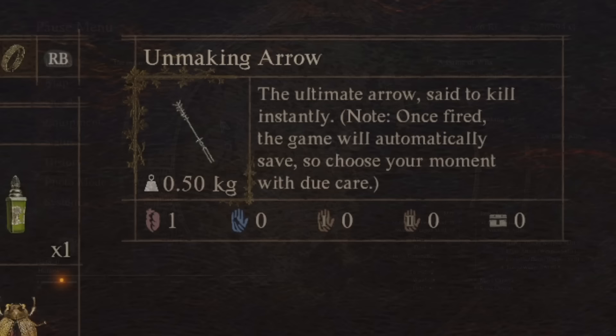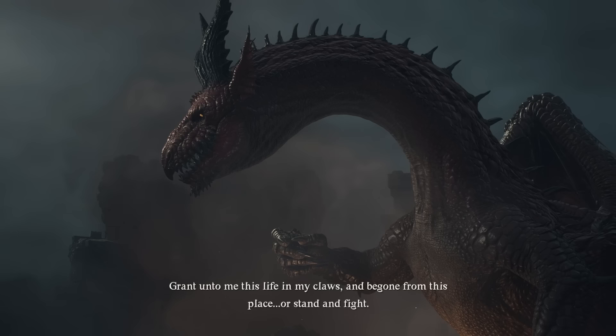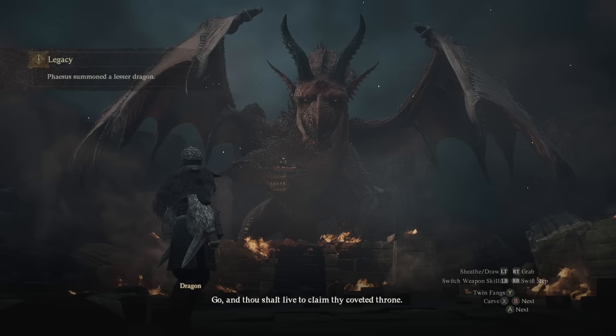First up, did you know that the unmaking arrow — that single-use, force-save-upon-use one-shot arrow — works exactly how you might hope on the final boss of the game? Yes, insanely. You can use the unmaking arrow on the dragon. In fact, you don't need to wait until the fight. You can just do it when you have that choice to walk away or attack it. It will instantly kill it and instantly end the game.